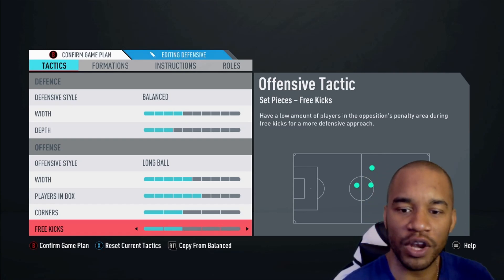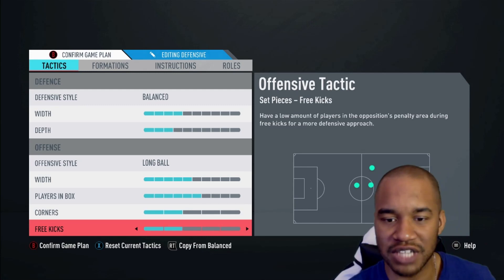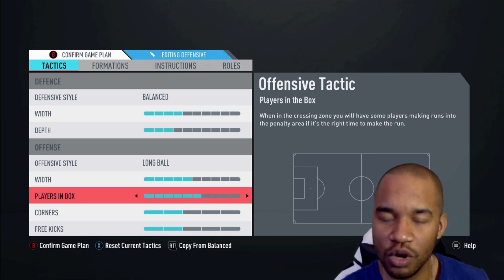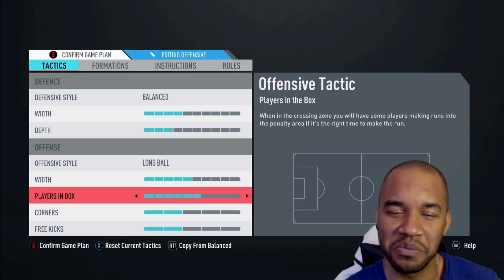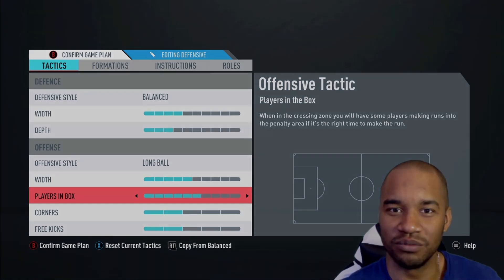You can also lock this tactic in if you go one nil down — switch from the 4-4-1-1 to this and it's a very good tactic for getting a goal back quickly. That's the 4-4-2 triple two. I really hope you enjoyed the video. Drop a like, subscribe, hit the bell so you know when the next custom tactics are coming. The link to my Twitch is down below in the description. Thank you for the support and I'll see you at the next upload — peace.